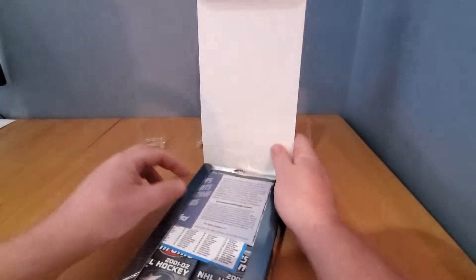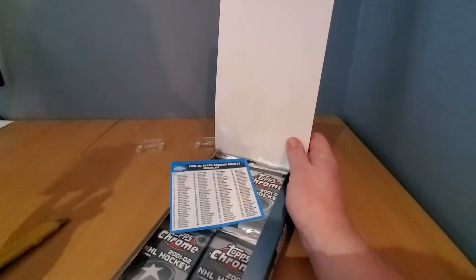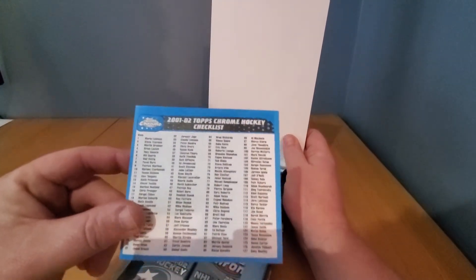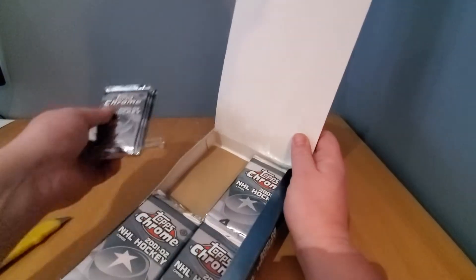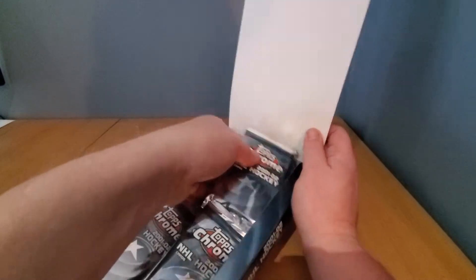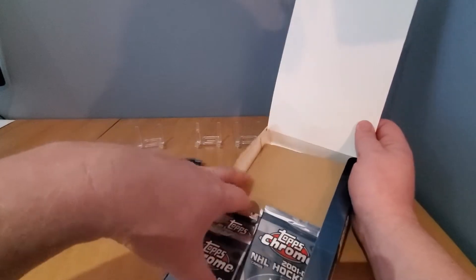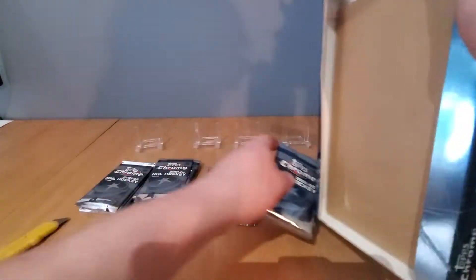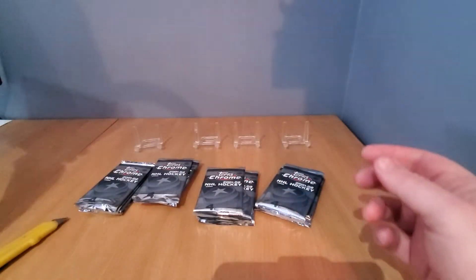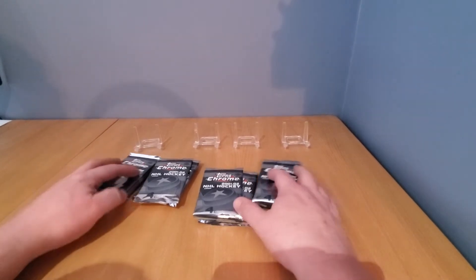So this is it — 24 packs, four cards per pack. Here we go, rocking and rolling. You start off with a little checklist. The two key rookies are obviously Datsyuk and Ilya Kovalchuk, but after that it really drops off — Eric Cole's probably next and after him, nobody really.